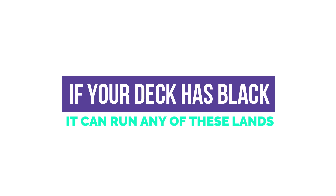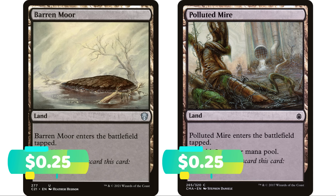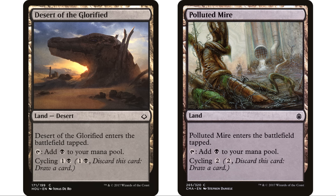Black, to probably no one's surprise, has a lot of really really good options. Starting out as usual with the cycling lands — there are three options, they all enter the battlefield tapped. The only difference is the cycling cost: you have the one black mana option, the two colorless mana option, and the one-and-a-black mana option that also is a desert. Usually I only see them in either a deck that wants to be cycling or in a mono color deck, because it's just great to later in the game be able to cycle those lands away that you don't really need.